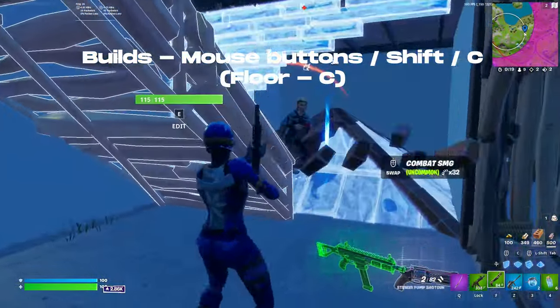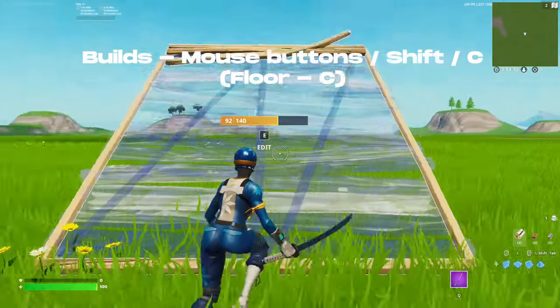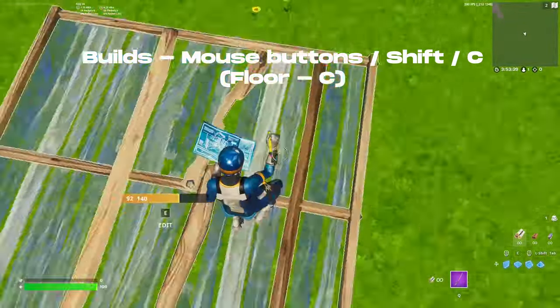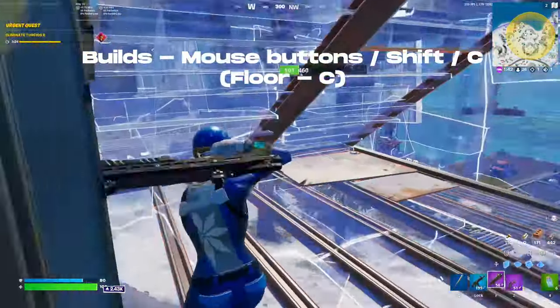I suggest putting your floor on C specifically because we use spacebar to jump, and we'll often be jumping and placing floors at the same time. This lets us use our thumb to hit both keys simultaneously, which is extremely useful in build fights.